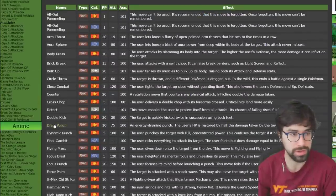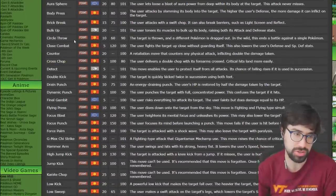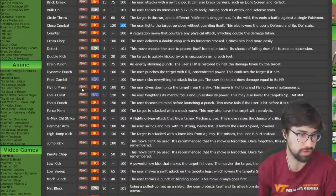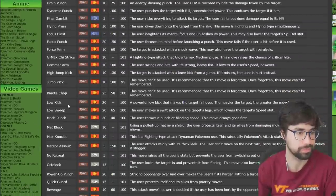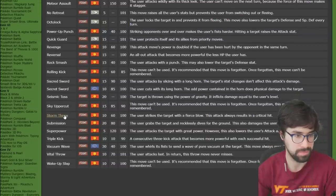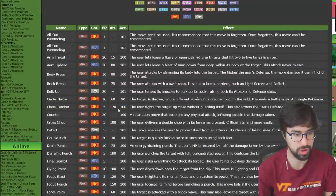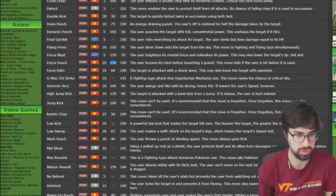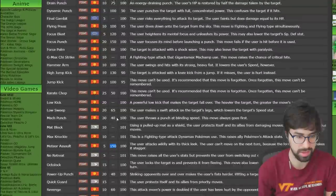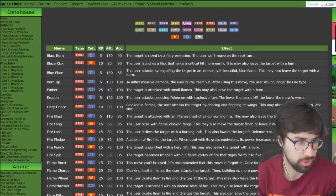For Fighting offensive moves, contenders are Body Press (lets you be bulky and offensive with one move), Brick Break (breaks screens), Close Combat (strongest Fighting move without a miss condition, just drops your defenses), and Drain Punch. I'm going with Close Combat — it has almost the highest base power and doesn't miss. Focus Punch is too inconsistent, High Jump Kick has a huge drawback, and Meteor Assault is like Hyper Beam. Close Combat is the best here.